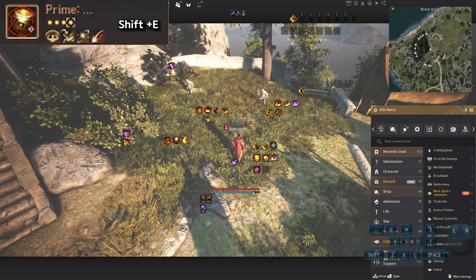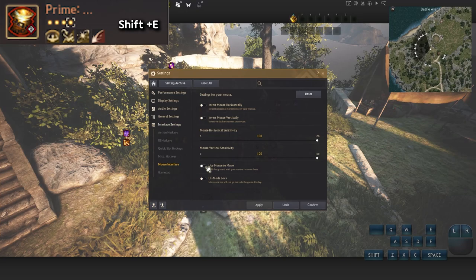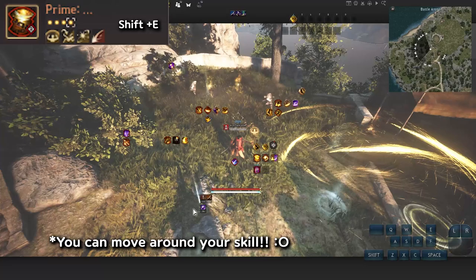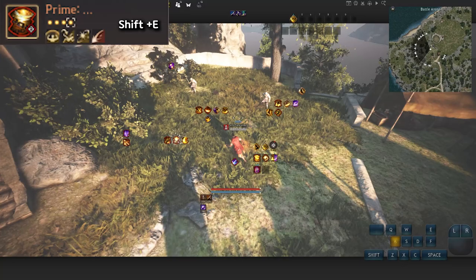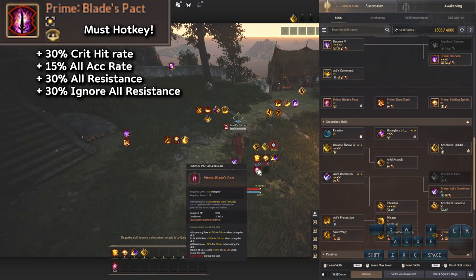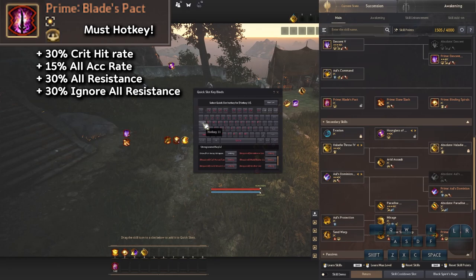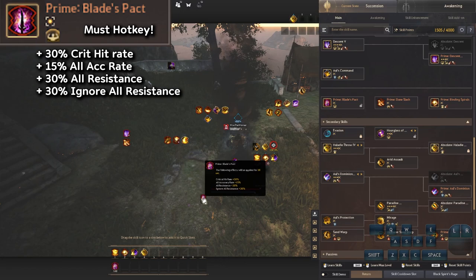A cool tip many people don't mention: go to Settings → Interface → Mouse Interface and enable 'Use Mouse to Move.' When you use Shift E and pull out your mouse, you can move around and aim abilities freely by clicking where you want. Also, Blades Pack must be placed on a quick slot to activate — I put it on Tab. Pressing Tab gives critical hit rate 30%, all accuracy 15, all resistance 30, and ignore all resistance 30%.